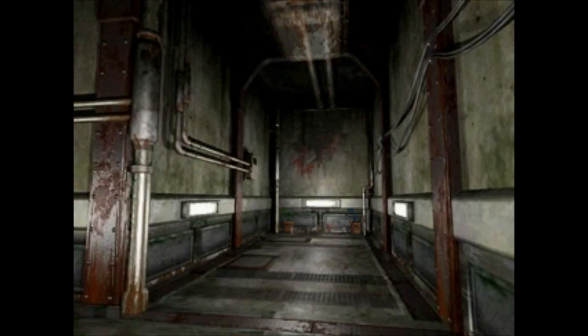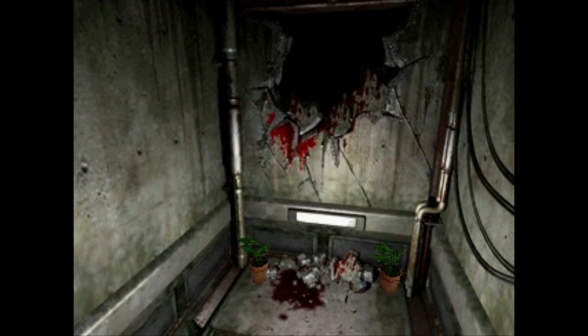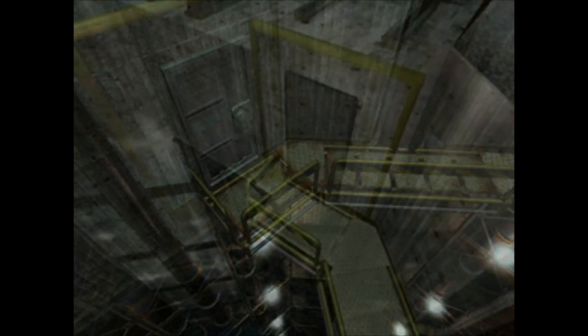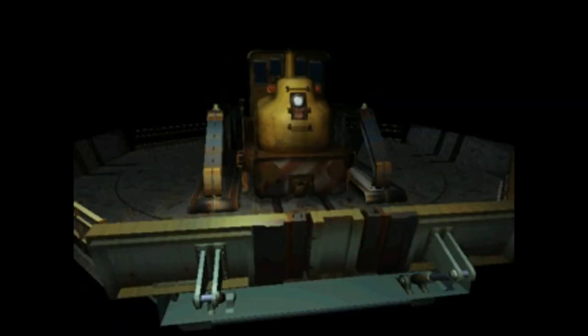One of the most interesting changes is the removal of this big bloody hole in the walls in the halls that you pass through with Ada or Sherry. When examined, the text just says there's a hole — so who knows what this was supposed to be. The area before the turntable has the slightest difference in detail but also has an unused shot of an early render close-up of the barrels. An early render of the small balcony leading to the security camera room. An unused shot of the tram which would have been very helpful during the boss fights with William.